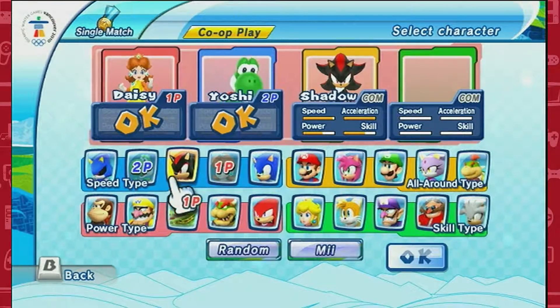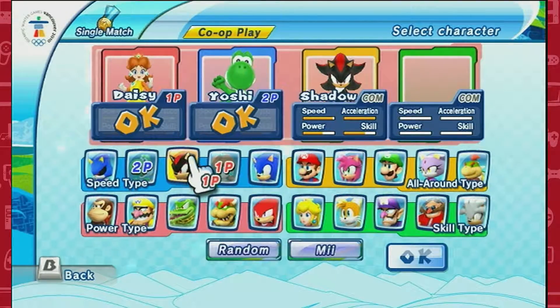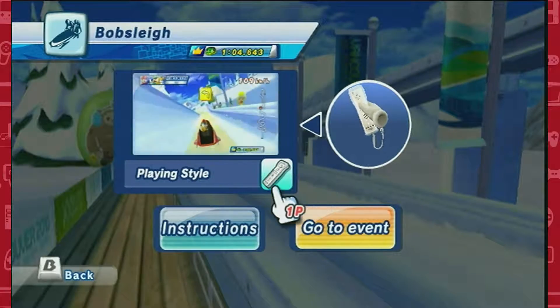What's the white one's name? His name is Silver. How imaginative. Let's get Shadow and Sonic on our team. We're gonna have a super fast team!